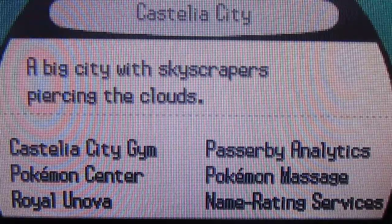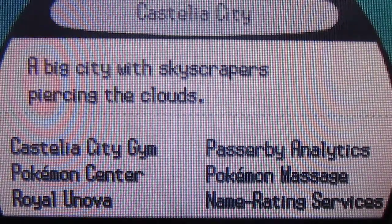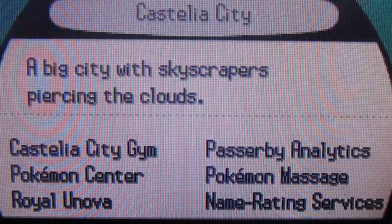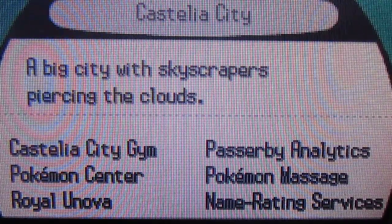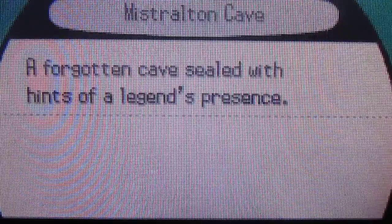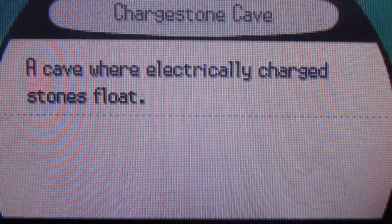The first thing you want to do is go to Castelia City, which is the fifth town you will encounter. This town is huge, and if you've somehow walked past and not gotten your XP share, you can easily fly back once you get past Chargestone Cave.